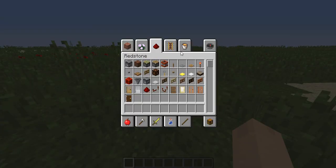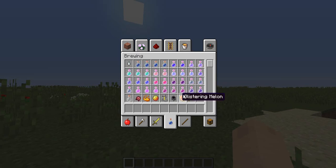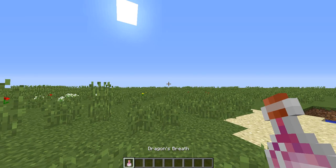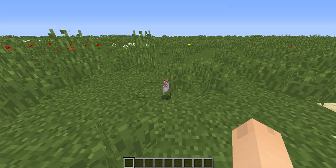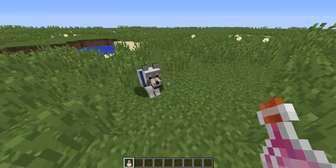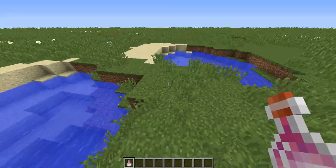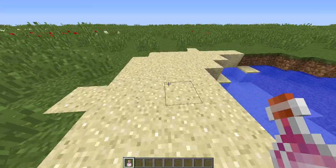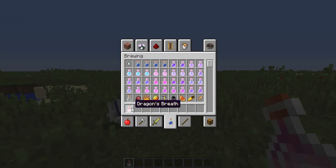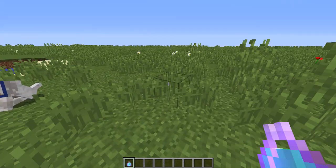The next feature I haven't explained yet is dragon breath. You can get it from the Ender Dragon — basically the Ender Dragon spews out flames and all you have to do is right-click the flames with a glass bottle and you'll get dragon's breath. You can turn dragon's breath into a new type of potion: the lingering potion.